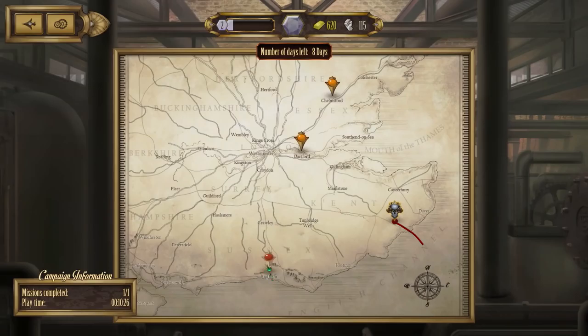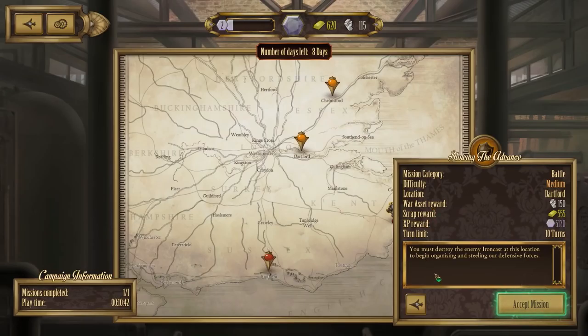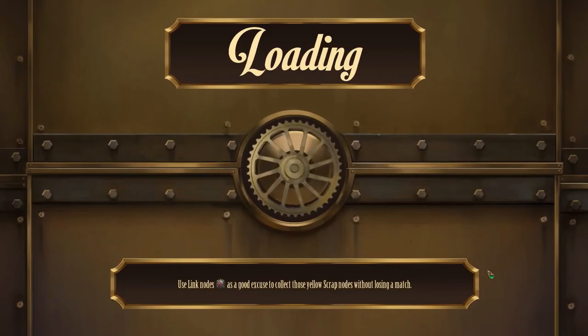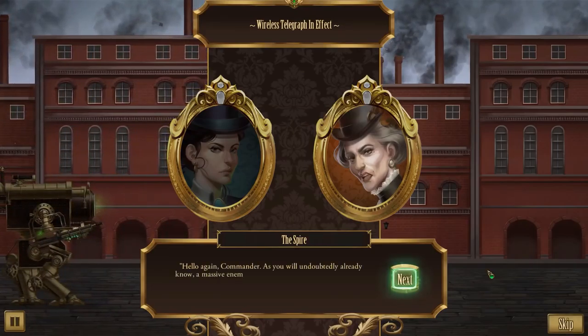The red missions look hard - I don't want to get involved with those yet. There's a difficult decision mission where the enemy attacked at two separate points: one with an ironcast and one by steam tank. We have to choose which one to engage. I'm going to go with destroying the enemy ironcast at this location - seems a little bit more manageable right now.